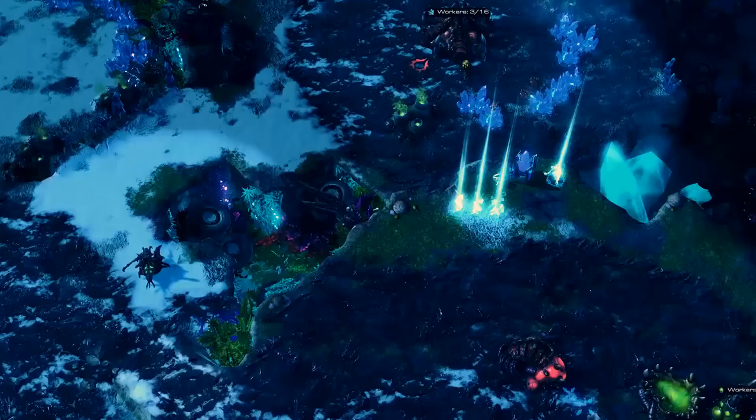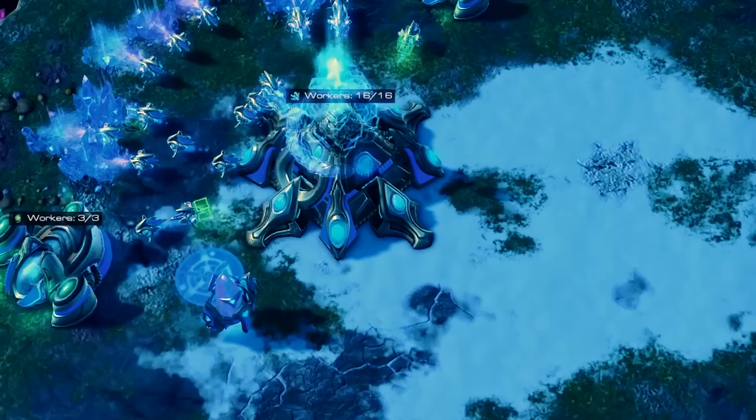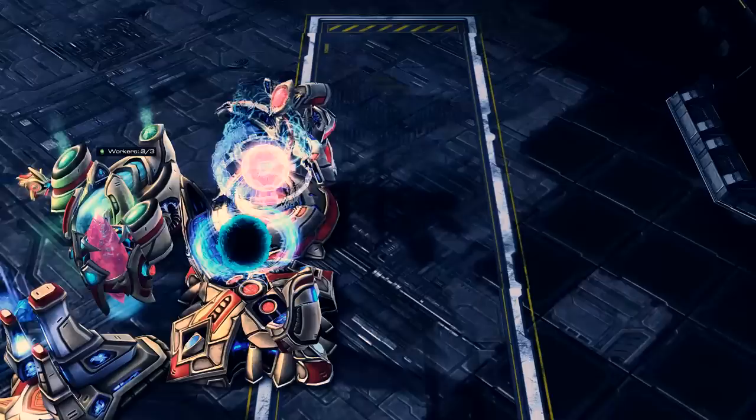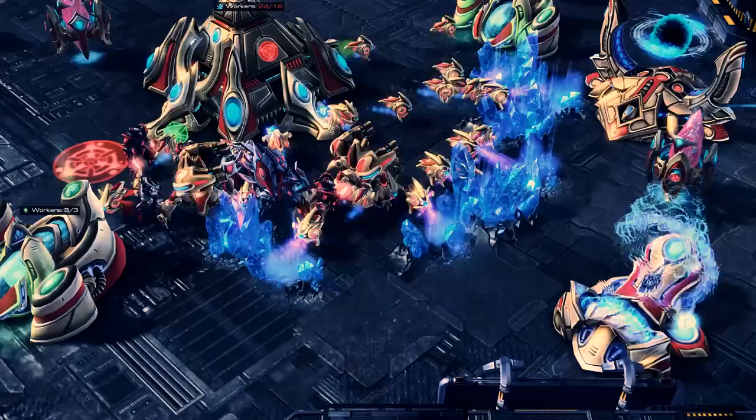The last defining factor of Protoss is their ability to warp in units instantly. Warp Gates are buildings which enter a cooldown every time they are used. However, when many are in action simultaneously, the Protoss can instantly summon in units at the drop of a hat, making reinforcements fast within the radius of a pylon field. Last but not least is the Chrono Boost, used off the Nexus, allowing the structure it is placed on to complete its task at an increased speed — forcing the player to decide where they will spend their Chrono Boost to pump out whichever tech or unit they need as fast as possible.